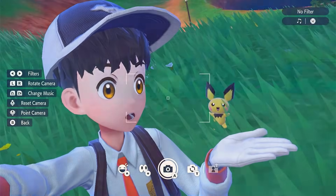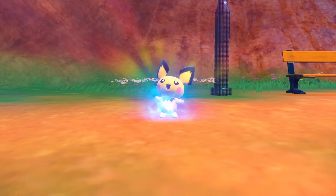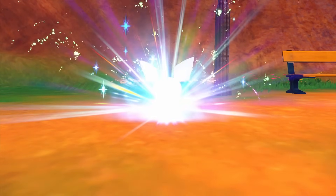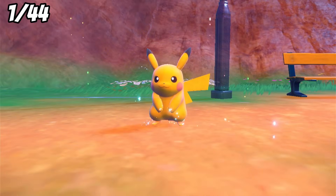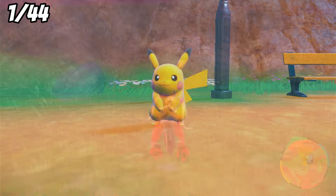After we catch the Pichu, we can shove loads of Kelper berries down its throat to max out its happiness pretty quickly. This evolves it into Ash's first Pokemon of the run, shiny Pikachu, and that's 1 out of 44 down, but there's plenty more to go.